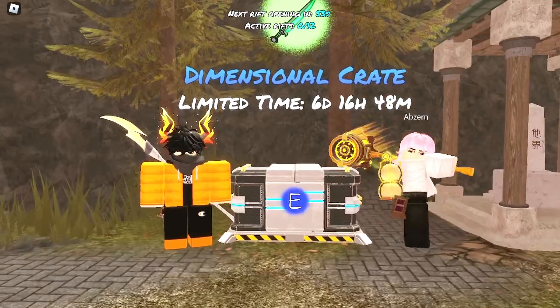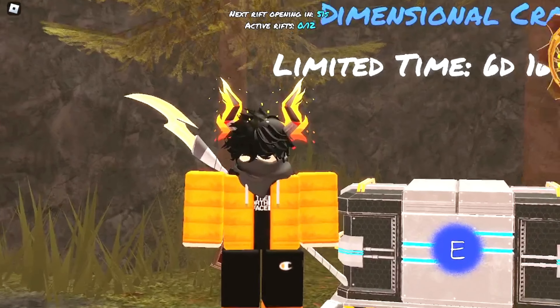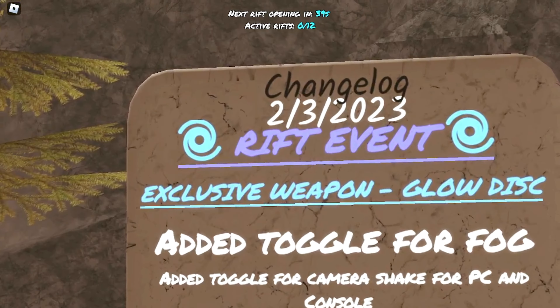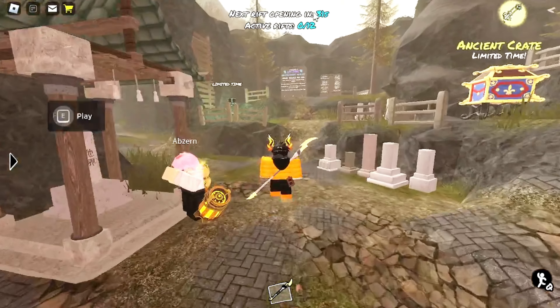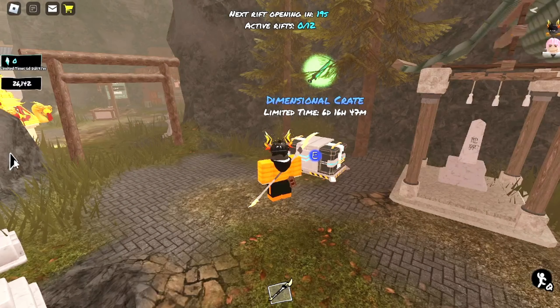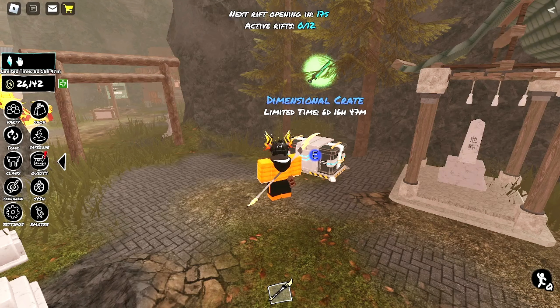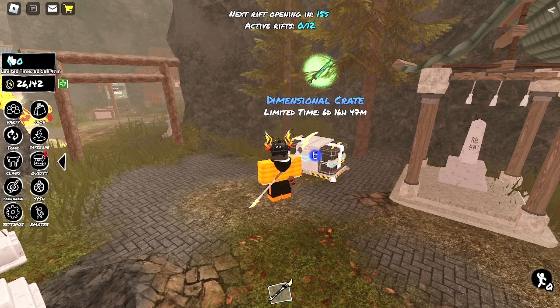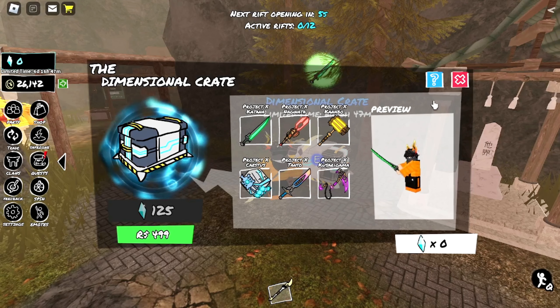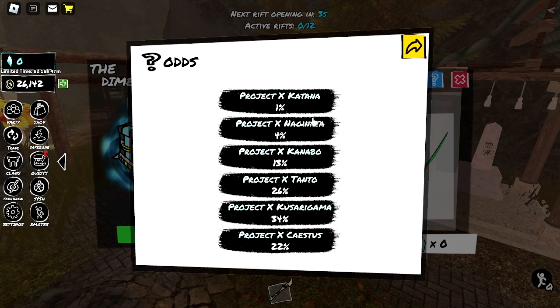They added the dimensional crate! I'm going to talk about it. They added the rift event — basically something that happens every 10 minutes where something spawns randomly somewhere on the map. If you're the first person to claim it, you get certain gems, and if you claim it three times you can get the dimensional crate with really rare items. The katana sounds really good.